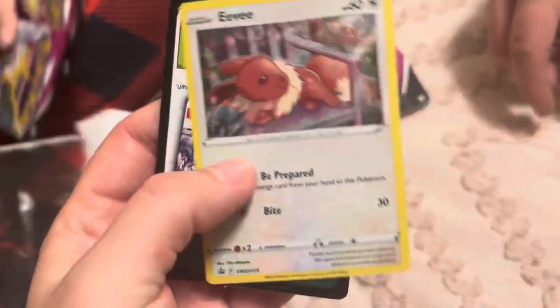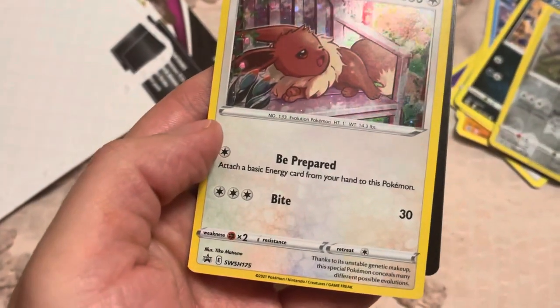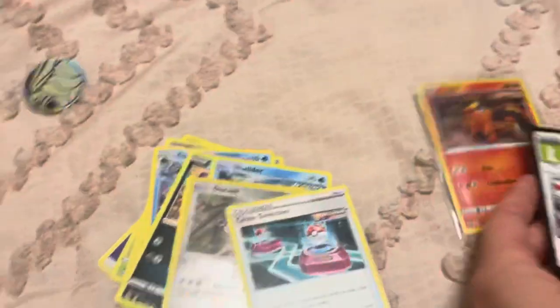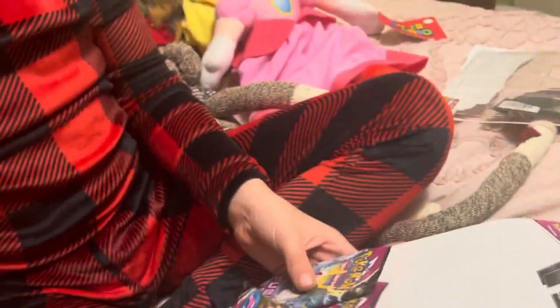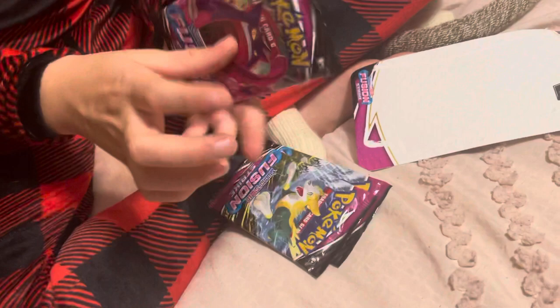Then we got all these extra cards. I like this Eevee — look at its attack, called 'Be Prepared.' Attach a basic energy from your hand to this Pokemon. I think that's so cute. We also got our Dragonite coin. And actually, I might be starting Boy Scouts soon, which is why 'Be Prepared' is funny.